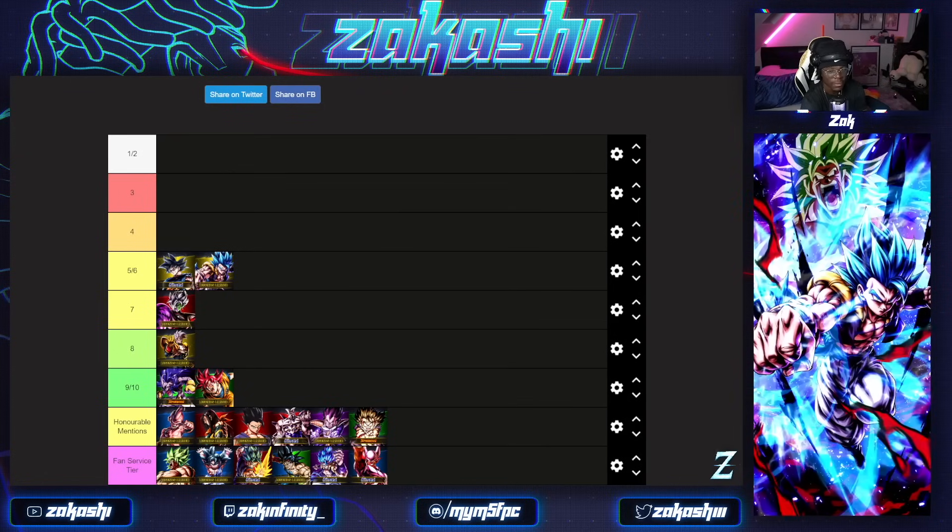CMZ could easily be above UI and Gogeta - I was contemplating putting CMZ at five and then six and seven would be UI and Gogeta. But I think in most cases having yellow to counter Ultimate Gohan, who's very high on the list, is more valuable than having red to counter yellows, because Ultimate Gohan's a bigger problem. That's why I have UI and Gogeta above CMZ, though I could see the argument either way.